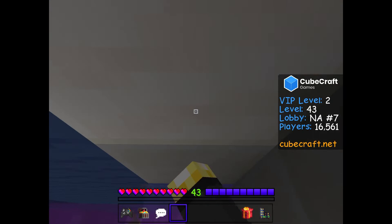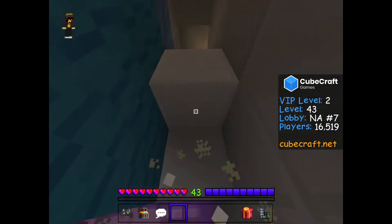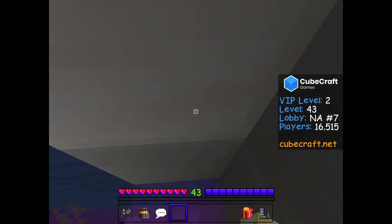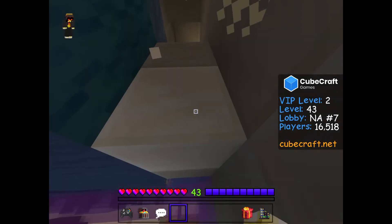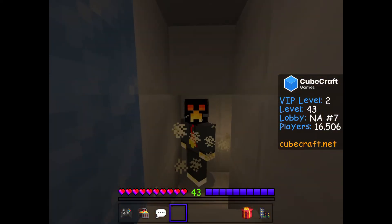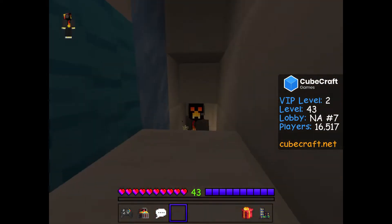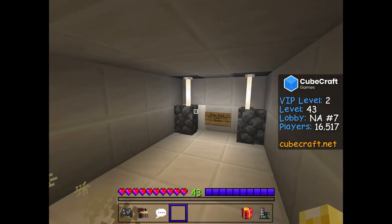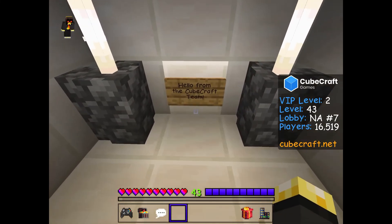It takes a while, but eventually you'll see that I punch it and start jumping and I do get over with a bit of lag, which is fine. As you can see, this is our beautiful secret — in this room there's a sign that says 'Hello from the CubeCraft team,' which is very nice from CubeCraft.